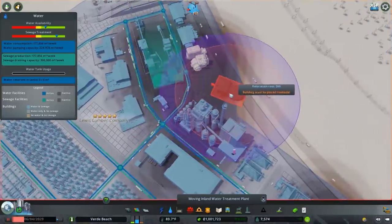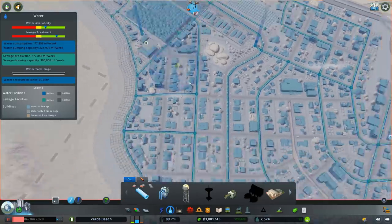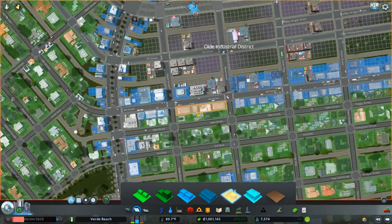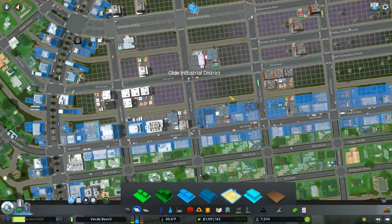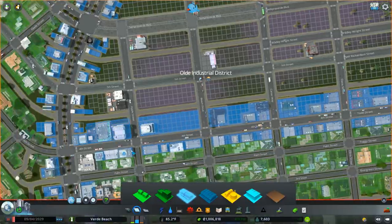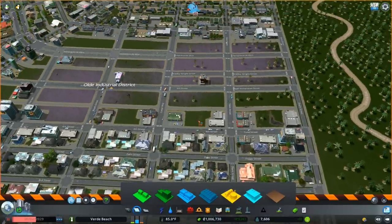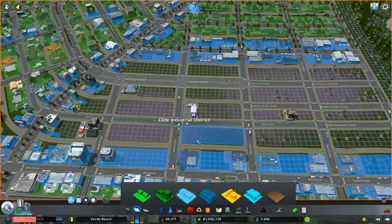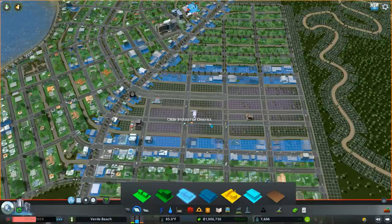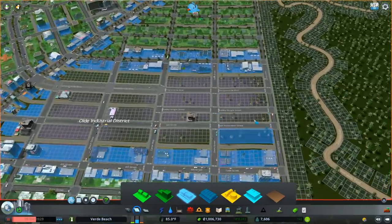I do want to put together a public works campus at some point, but that's not what we're doing today. I'm going to relocate this here for the time being. Now I'm going to de-zone this industrial area and let these buildings go away. Some of our commercial zoning districts are going to need fixing too — because of the former development, they weren't maximizing the space efficiently. I wanted to clean that up, which meant eliminating a couple of buildings. But I think it's for the best — now we have a clean slate here.